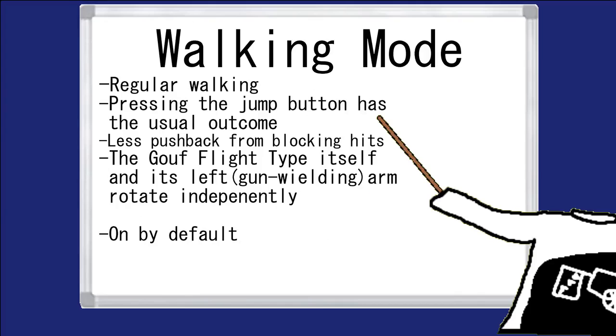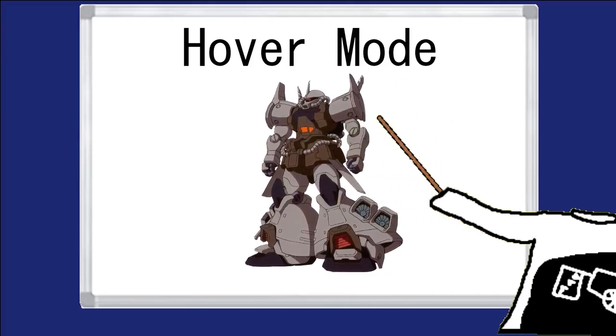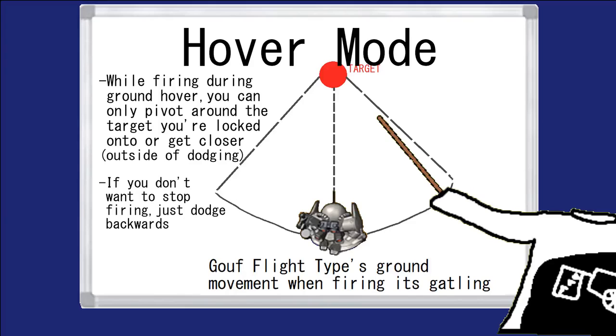The walking mode is relatively mundane — no different from the movement of most other mobile suits. What should interest you is the hover mode. The hover mode is turned on and off using the input for your secondary weapon. On the ground, your movement becomes a little slower, very similar to the ground movement of the MS-09 Dom. But unlike the Dom, you can't move backwards while actively firing, which, while occasionally annoying, is pretty accurate to the lore.